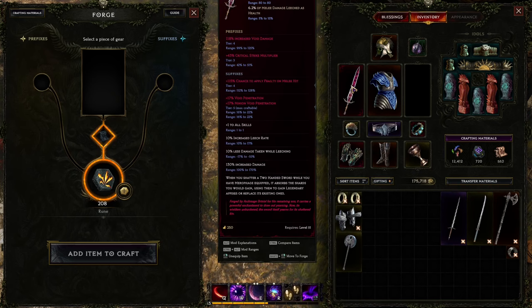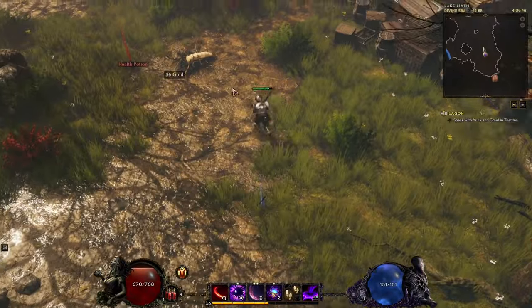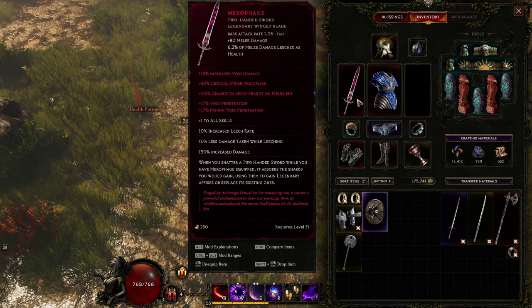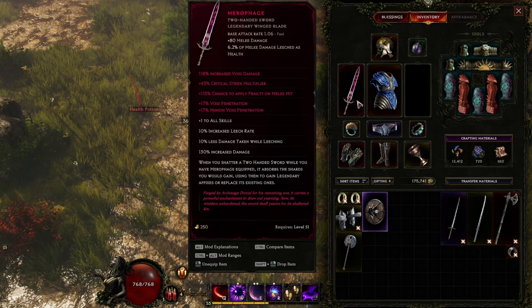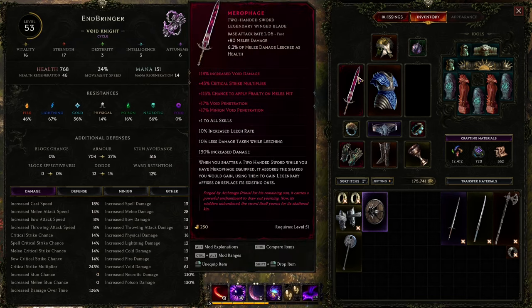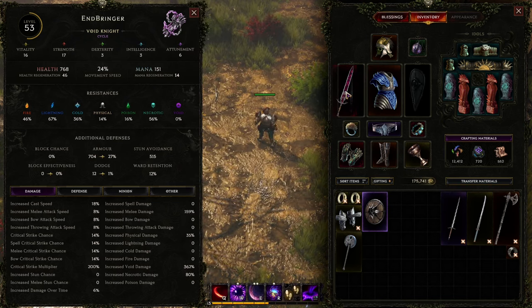Three, four, five - so it's tier five void penetration, but only 17 out of a possible 22. It doesn't look bad though - this is basically everything I wanted from the sword. Let me check if my damage went up. It seems about the same but with the penetration the multiplier should be raising damage. Wait, 243 crit multiplier - something's off here. Hold up.